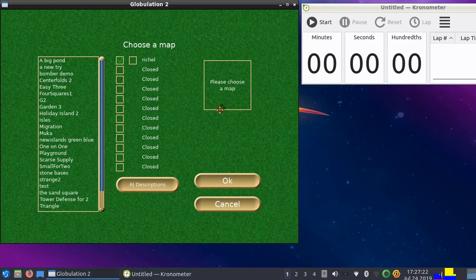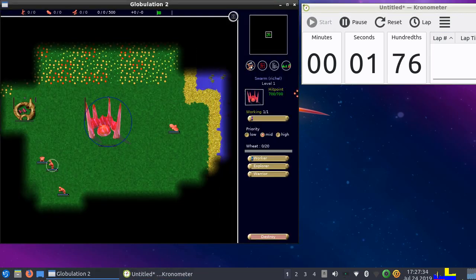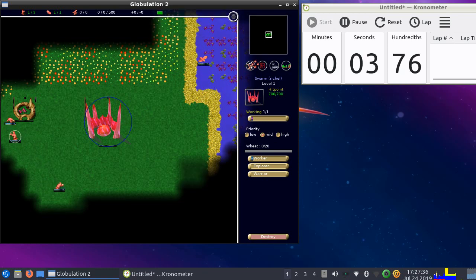Hi, I would like to show you a speed run fighting Nickel War, which is the best AI on a big pond. I'll start a timer now and what I'll be doing is very simple.